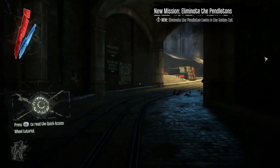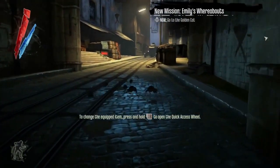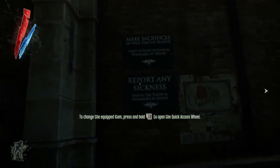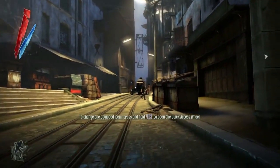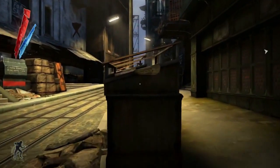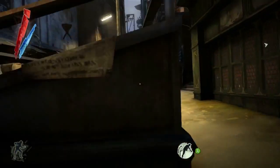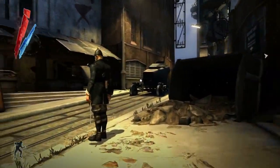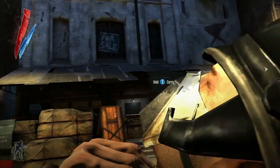The mission in Dishonored that we're showing you today takes place in a bathhouse called the Golden Cat. Even in the middle of the terrible plague that is gripping the city of Dunwall, the corrupt aristocrats are partying like there's no tomorrow. In the mission today you have to track down the Pendletons — Lords Custis and Morgan Pendleton — who are corrupt members of Parliament. We're going to play this demo twice; the first playthrough is going to be stealthy, as non-lethal as possible.